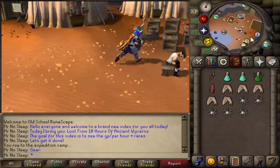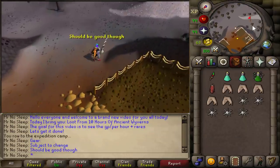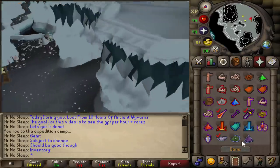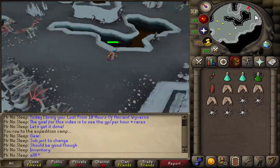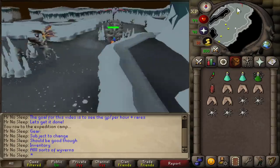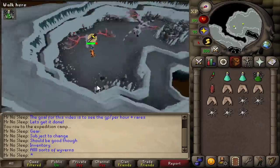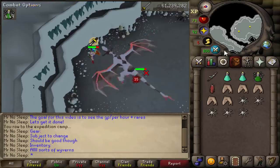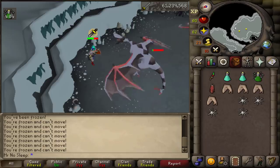The visage is a 1 in 10,000 drop, and although I have killed a couple thousand ancient wyverns in the past — I actually did a 1,000 ancient wyvern loot video a few years ago — I still haven't come close to 10,000. So if we do get a visage in this video, my luck will just be continuing. I've been getting really lucky lately in these loot videos. The two other rares you can expect are granite boots and a granite longsword, both at 1 in 600.